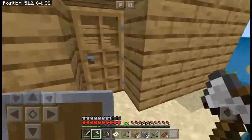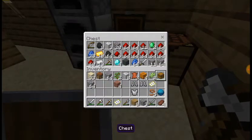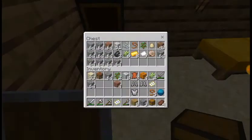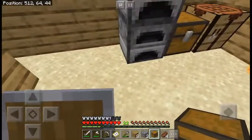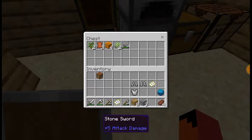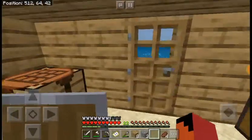Boom. So I got the Heart of the Sea. I already have another chest. Jungle world stuff going in here — put that there. Do I have any nautilus shells? I have one.